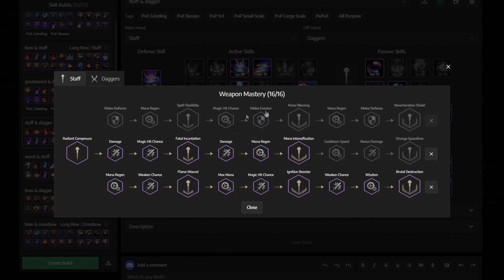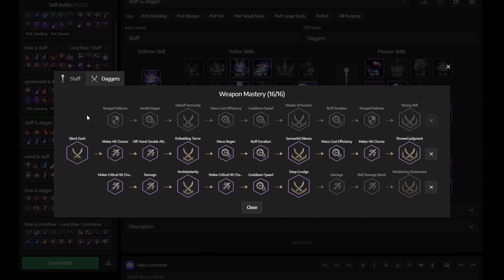For Weapon Mastery, for the Staff get the middle first and then the entire bottom row. For the Dagger it's pretty much the same — get the middle first, then the whole bottom row.